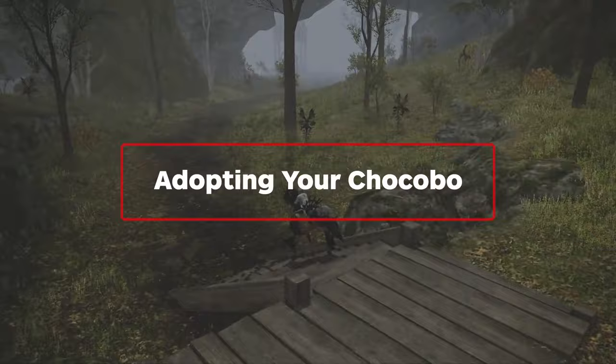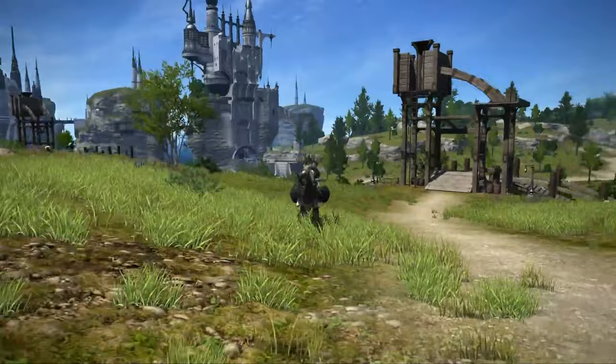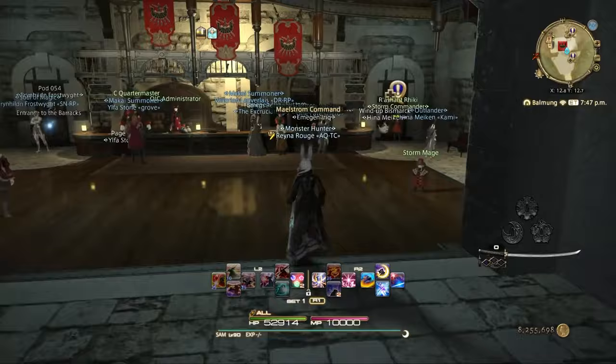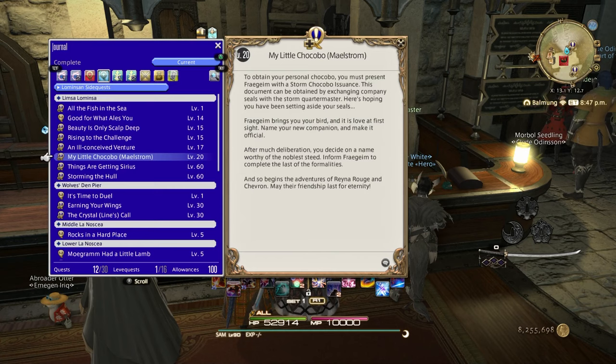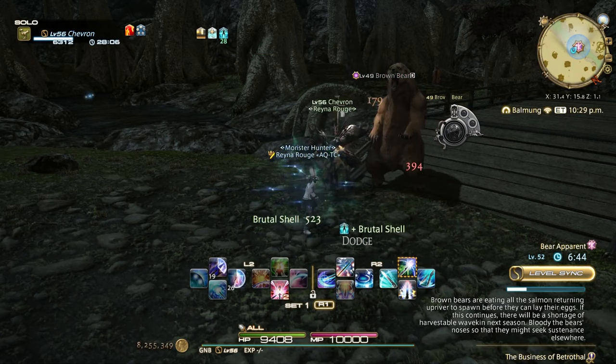When it comes to getting your first mount, what could you want more than a Chocobo? These cute yellow birds will happily carry you all across Eorzea, though you won't be able to ride them in cities or dungeons. Not only will your Chocobo ferry you across the world, but it can also join you in combat once you reach level 30. You can unlock your Chocobo mount as soon as you join a Grand Company, which will usually be around level 20. You'll be rewarded with Company Seals, which you can take to the Quartermaster in exchange for a Chocobo issuance. Be sure to pick up the quest My Little Chocobo from your Grand Company's headquarters, and once you finish it, use the whistle in your inventory — the only way to register it as your mount.